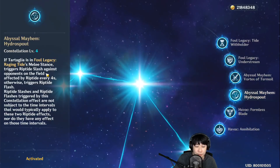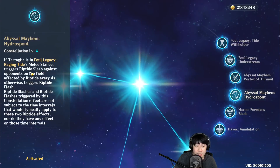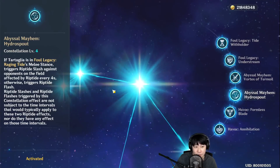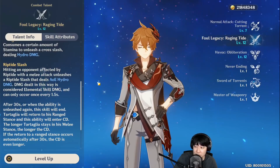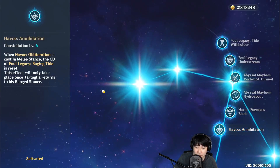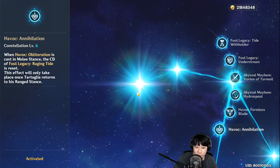C4: if Tartaglia is in melee stance, it triggers Riptide Slash against opponents affected by Riptide every 4 seconds. Riptide Slash just means that you do extra Hydro damage. And C6 is the killer that makes his playstyle a little bit different.